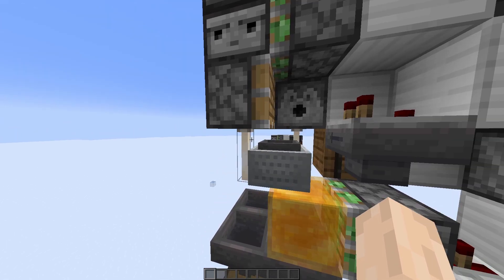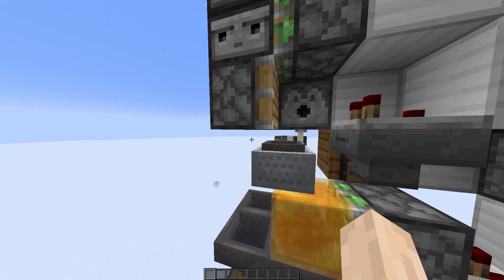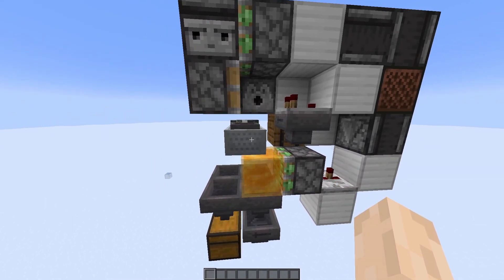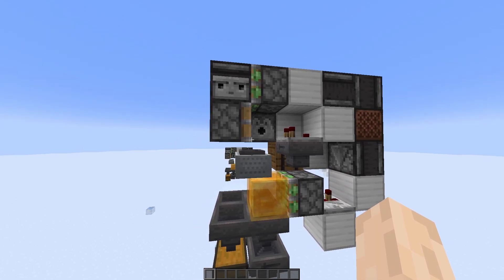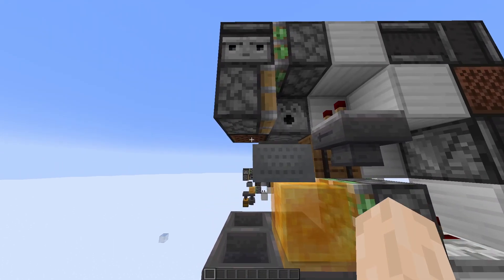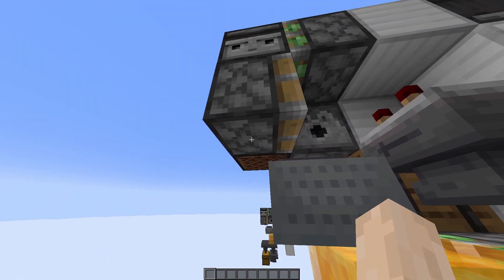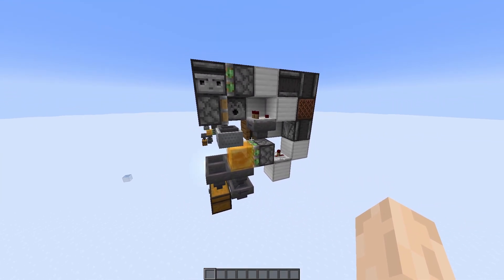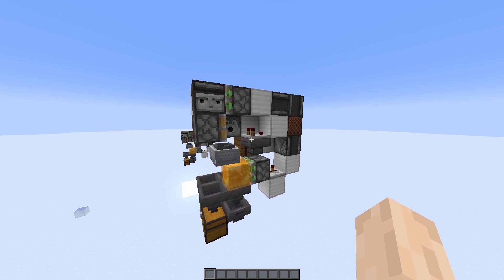The last thing to do is remove the end rods. You only have to remove the one below the piston, but I like to remove both of them. If you want to keep the one below the dispenser that's fine. Just make sure you remove the one below the piston, and with that the system is done.